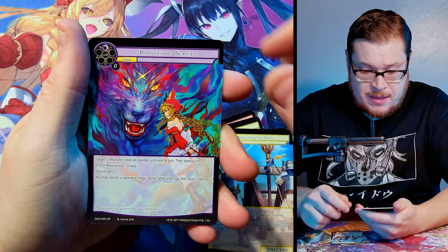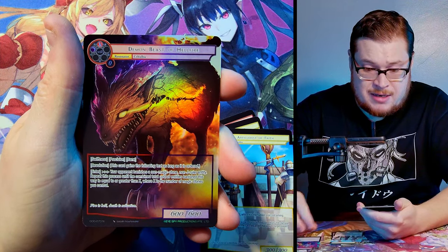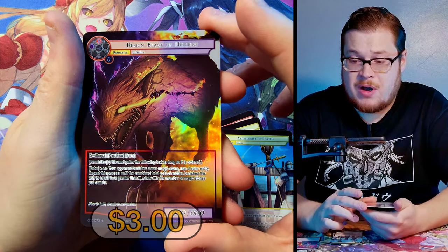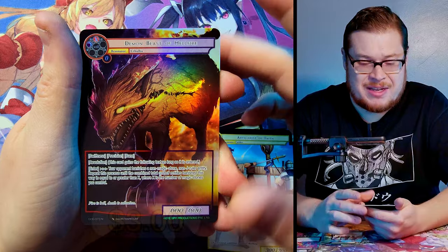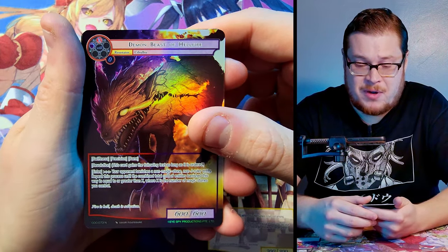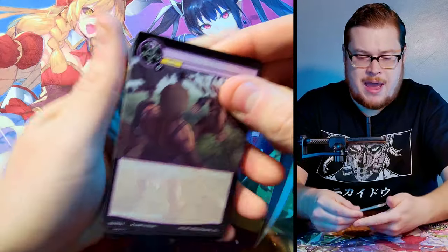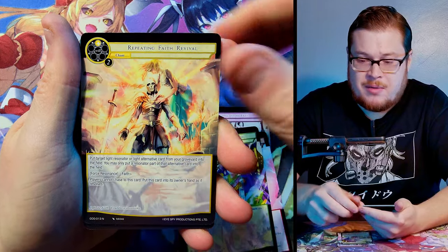Behind that we've got Demon Beast of Hellfire — not even a rare, it's a normal, but a dope one. He's a cool little beast hound of hellfire, that's for sure. Banging into the next pack, let's see what we can find. We've got to look for that god pack too — I don't think it's guaranteed per box.